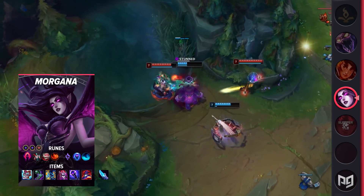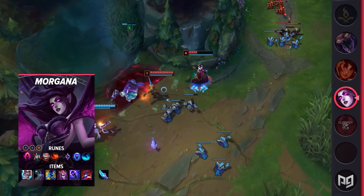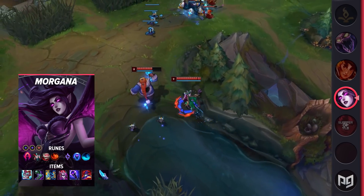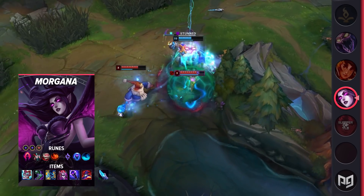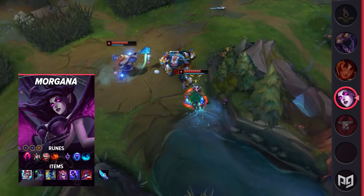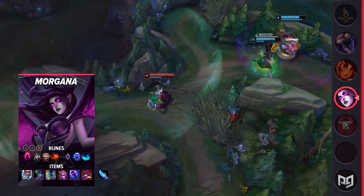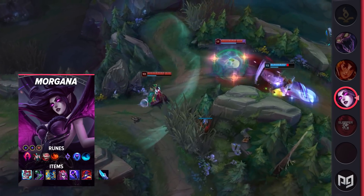After Zhonya's, you'll want Demonic Embrace, Void Staff, and Rabadon's Deathcap. Pretty much every item is crucial to your ability to go in and teamfight. But if you wanted max damage, you could technically swap out Zhonya's for Horizon Focus to give you some pretty OP one-shot capabilities — just know that not having that stasis means you're prone to being blown up if you go into the fight with your ult. For runes, you'll run Dark Harvest, Cheap Shot, Eyeball Collector, Relentless Hunter, Transcendence, and Water Walking, with the stat runes being Double Adaptive Force and Armor.